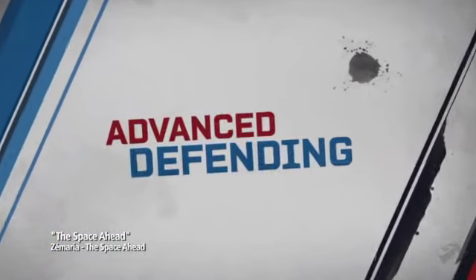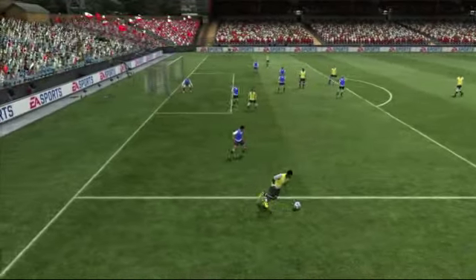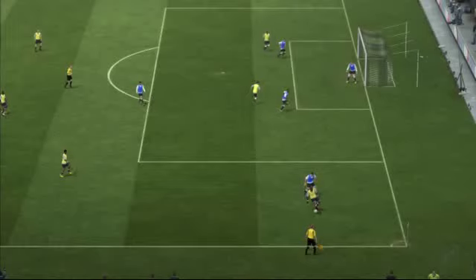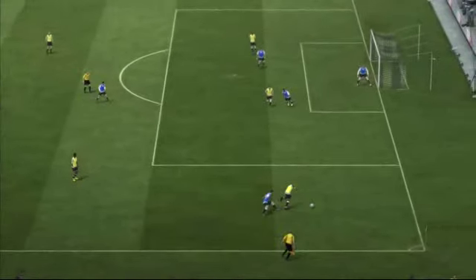Welcome to the EA Sports Advanced Defending Tutorial. First, we'll go over jockeying. When the ball-possessor is dribbling at a low speed, try to use jockey to have a better chance of staying with the attacker and avoid getting beaten by skilled dribblers.